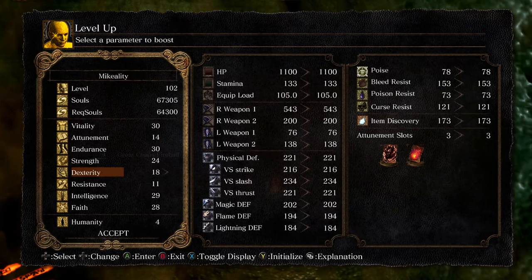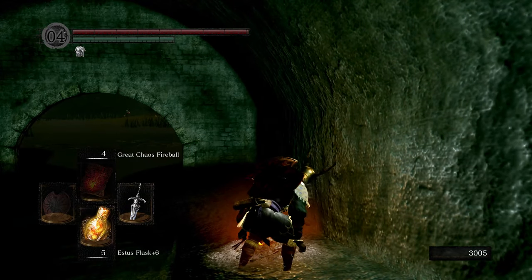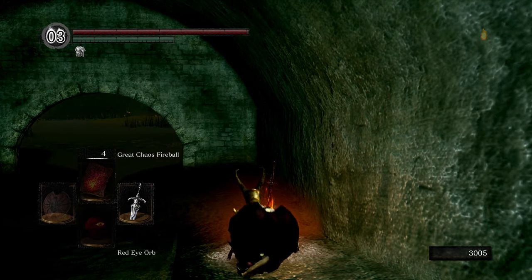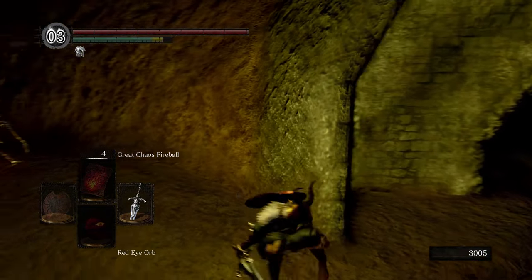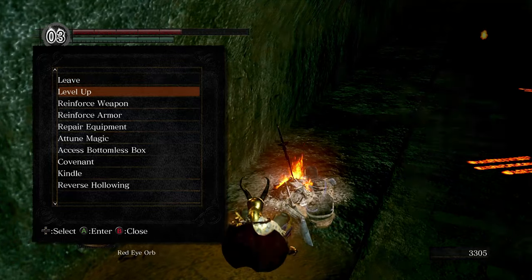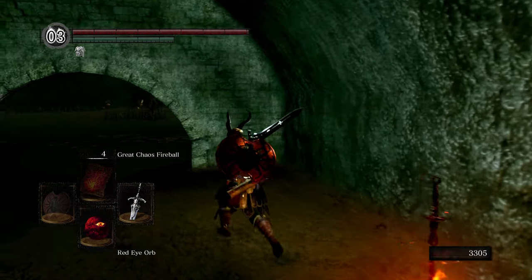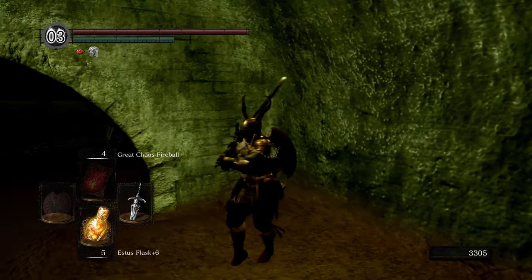Let's level up first — I believe I just wanna crank up Intelligence. We'll do that, and let's try to do an invasion of our own. We do need to reverse hollowing for that. I should be able to invade in this area now. Why can't I... oh, I might not be a Darkwraith. I think we can just change covenant at bonfires — yeah, we can put our covenant, there's Darkwraith. So I don't know what covenant I was in before — might have been Gravelords. Either way, we're gonna try an invasion now.